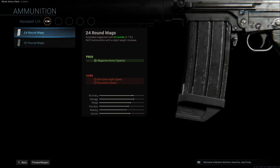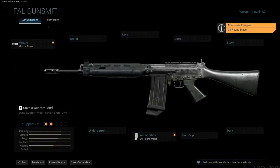Ammunition-wise, you're going to want to use a 24-round mag. This will hit movement speed and aim down sight speed, but it is accurate to the magazines used by Al Pacino in the film. It does have this cool rubber handle to make it easier to grab the magazine in-game, which wasn't present on the magazines used in the film, but that doesn't matter.